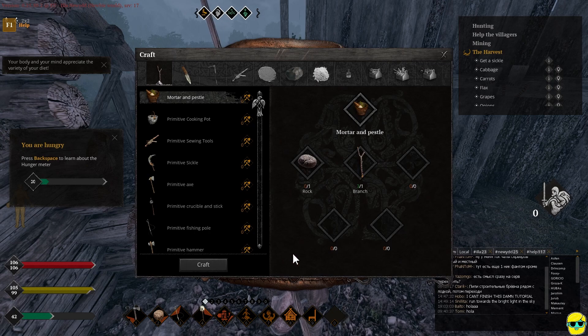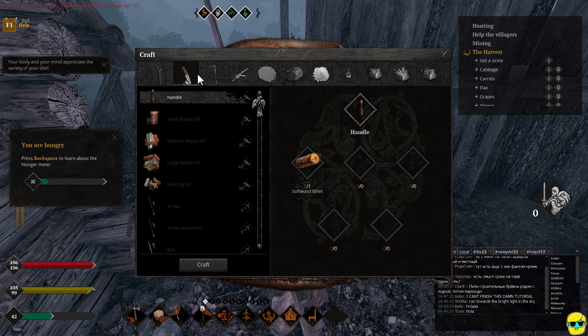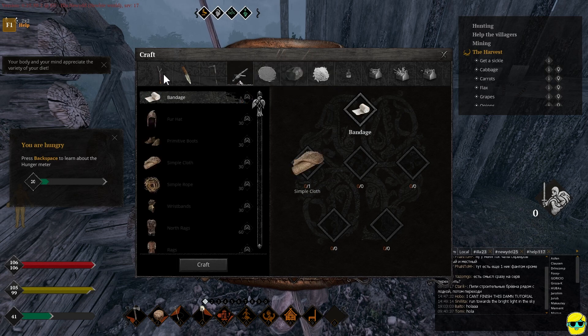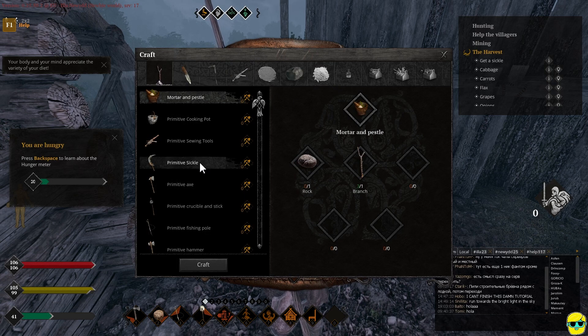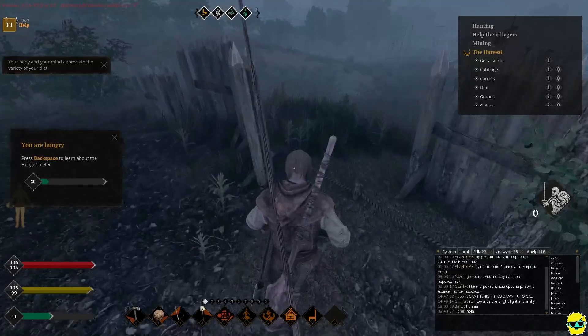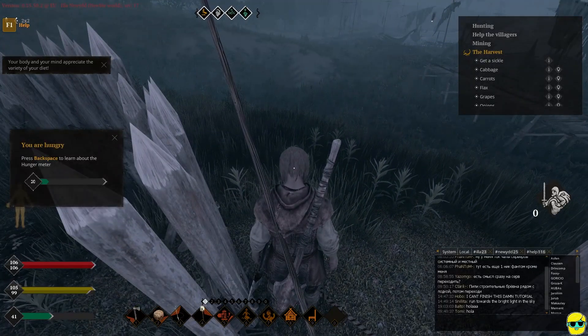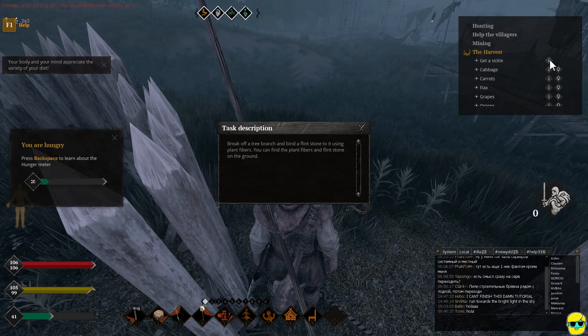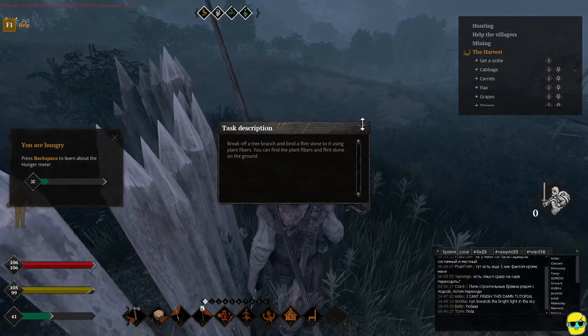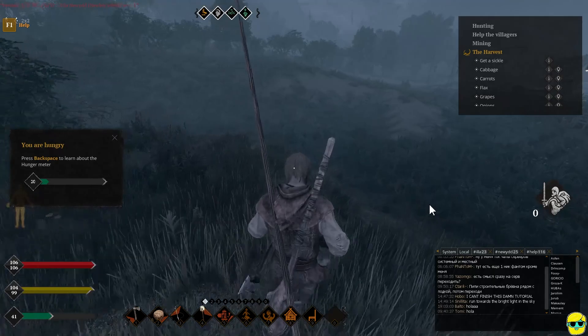Here is the crafting menu. And if I want to make a simple tool like a scythe — or a sickle, here we go. I just need some flint. Alright, so let's go get some flint. Flint's just on the ground, alright. Let's go get some flint, let's make it happen.